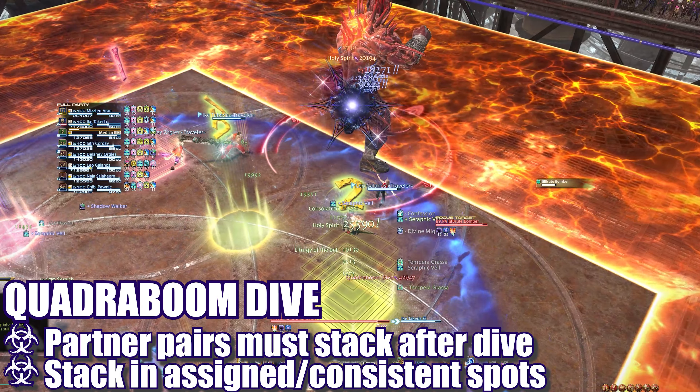The boss will leap back into the center and cast Doping Draft. The raid can keep burning him down through the RP. From this point on, the boss's attacks will be enhanced or changed based on his appearance during the cast. The boss will then cast either Octuple Lariat or Quadruple Lariat, but this time he will be on fire. This added effect changes the normal Lariat circle attack into a donut attack instead, and players will need to move close to the boss to avoid getting hit. Don't forget to also stack with your partner or spread depending on the cast.